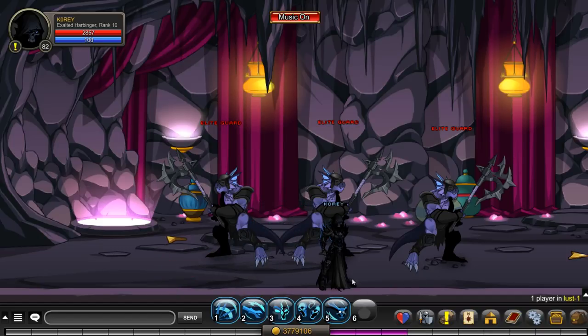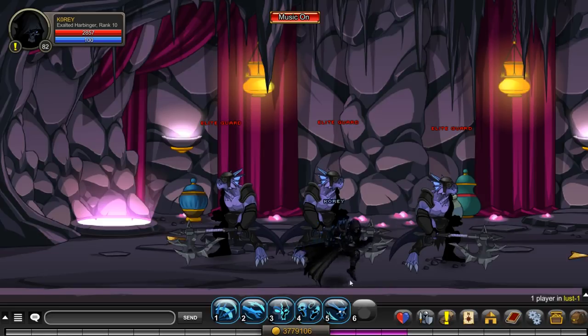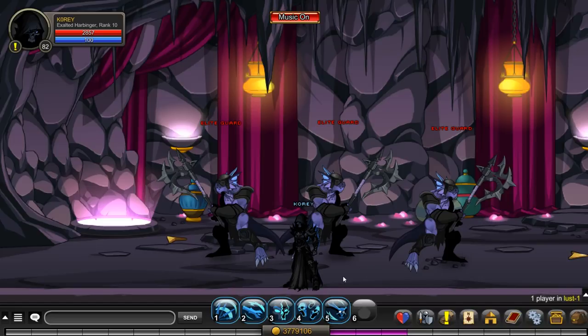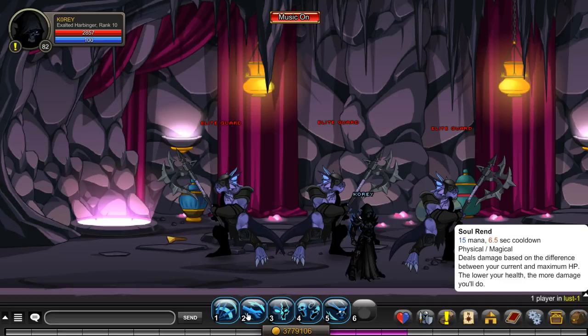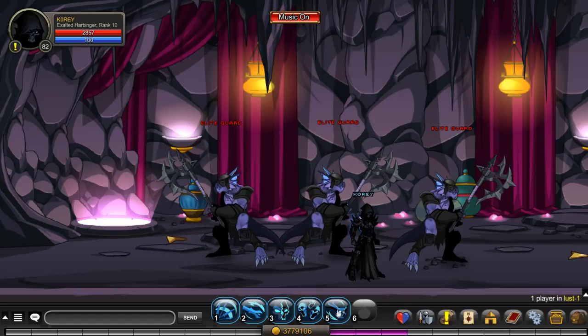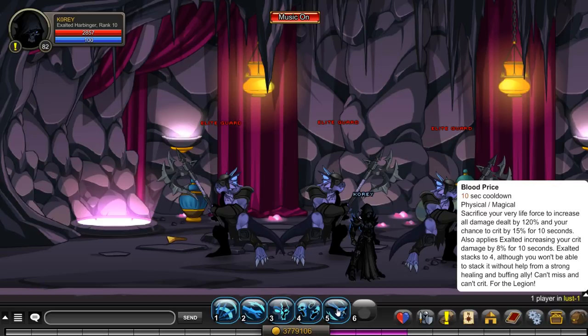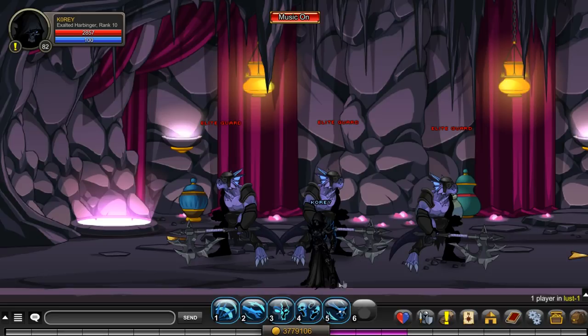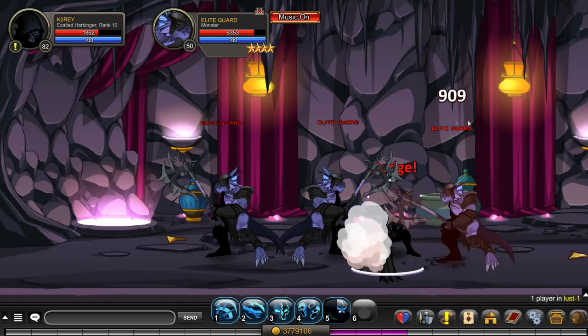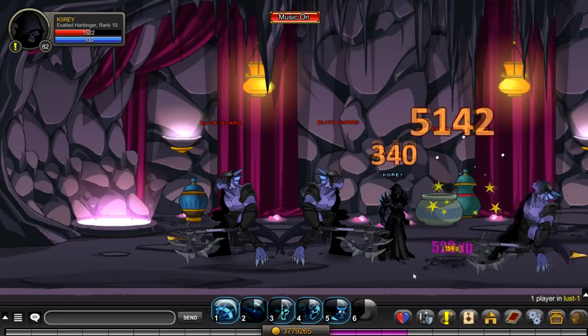I haven't had that much time with the class yet but I've been testing it. Basically, how you get a lot of damage out of this class is keeping your fifth skill up while not dying and retaining low HP. The lower your HP, the higher damage your second skill — your main DPS skill — will deal. This fifth skill will damage you while giving you 120 damage boost, so you're really rewarded for having lower HP.